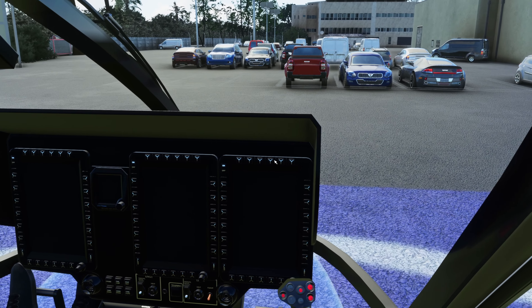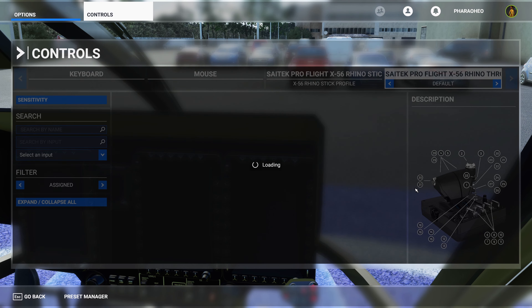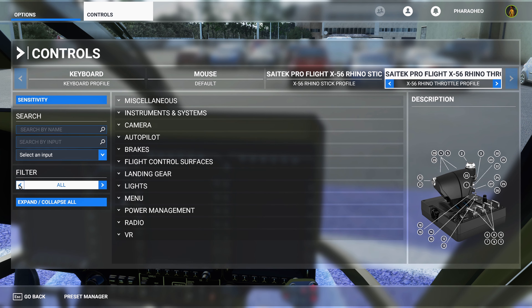First things first, before we even get to the pre-flight checks, I want to go into the controls menu, give you guys a tip, and talk about one of the biggest problems we see most people have when they come over to the Discord channel. A lot of people say their throttle input isn't working correctly. What we've found is that people flying multi-engine aircraft or airliners may have a split throttle mapped to throttle one and throttle two.